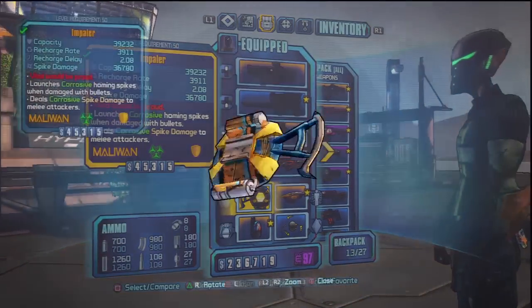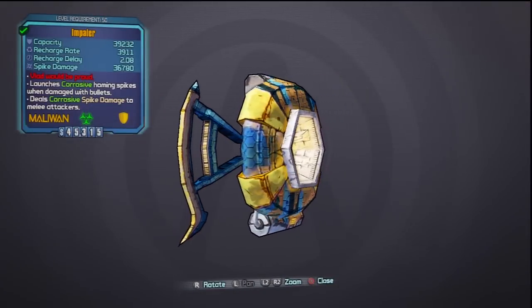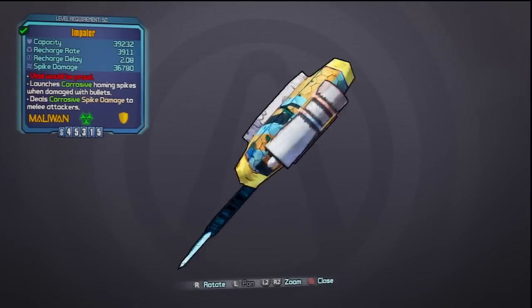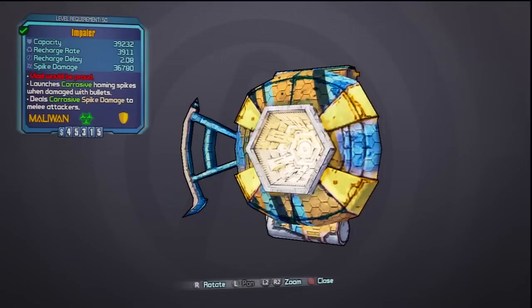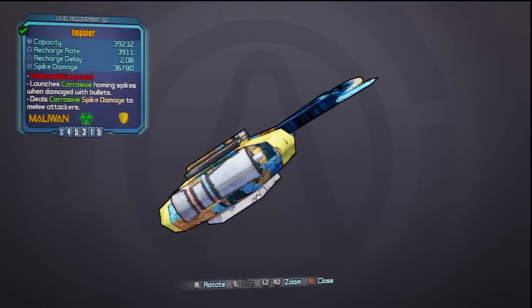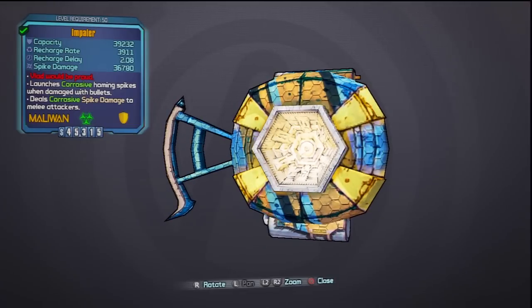We're gonna check out first of all the shield — the only legendary shield that drops from the Warrior. It's the Impaler. As you can see it's got decent capacity, almost 40k, but not always the same amount so you might get different stats on it. It has a lot of corrosive damage, 36k spike damage which is awesome. And if you read on the top there, it launches corrosive homing spikes when damaged with bullets. So it also corrodes guys from far away. That's insane.